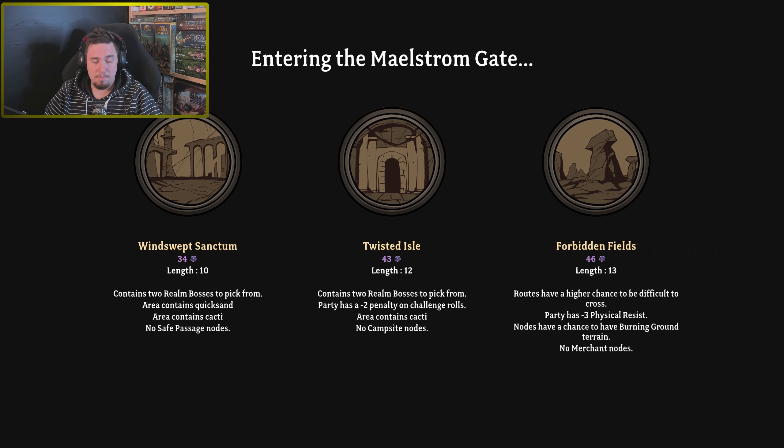First maelstrom gate — evaluating options. One area contains two real bosses to pick from, quicksand, and cacti with no safe passage nodes plus a minus-two penalty for challenge rolls. Another has cacti with no camping site. One has roads with higher chance to be difficult to cross, physical resistance, burning ground, and no merchant. I'll go with the length-12 one so we get more experience — I think that's the good one.